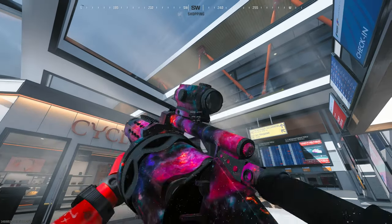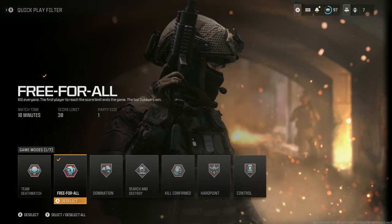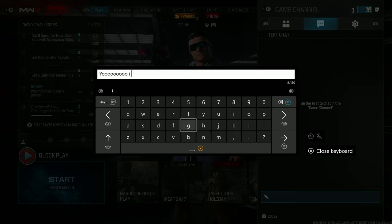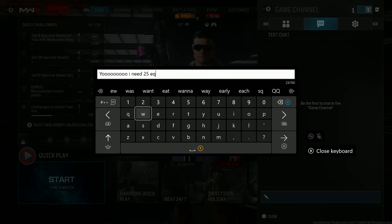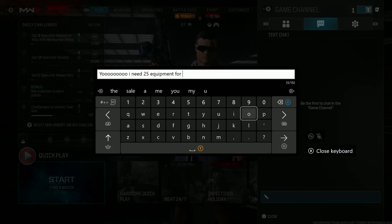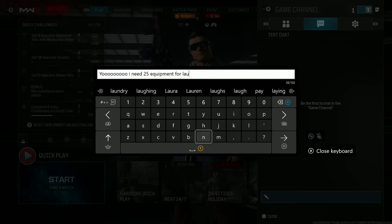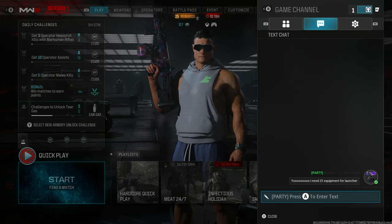For grenade launcher and equipment kills — 25 equipment kills using claymores or proximity mines — the fastest way is Free-For-All. If people are tough, they'll put down two claymores per life, so that's two at a time. You should get that done in no time. That's exactly what I did — I did not try to grind it in regular lobbies; that would have taken forever.